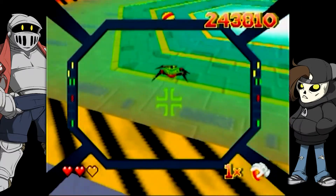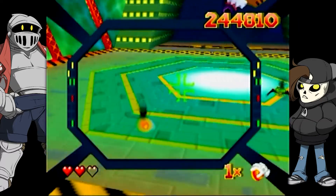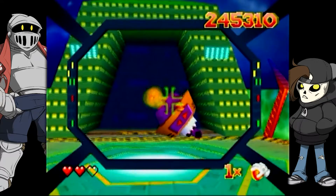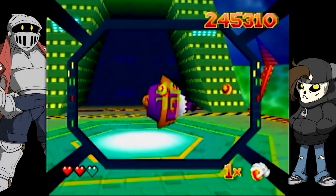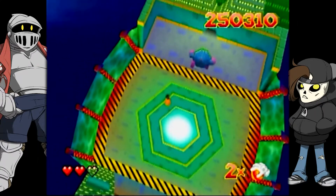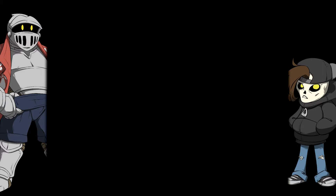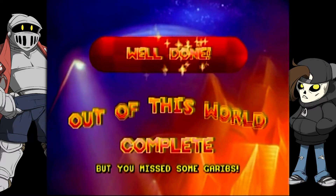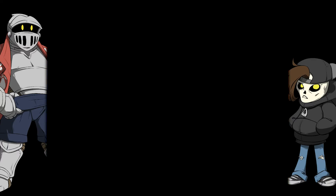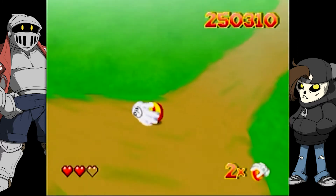Even though Cross-Stitch is going down, the spiders are still threatening. Cross-Stitch dematerializes and they celebrate, comparing his exit to Team Rocket blasting off. They note Cross-Stitch and Glover are technically the same being — twins — doing the 'Glover scream' out of this world.